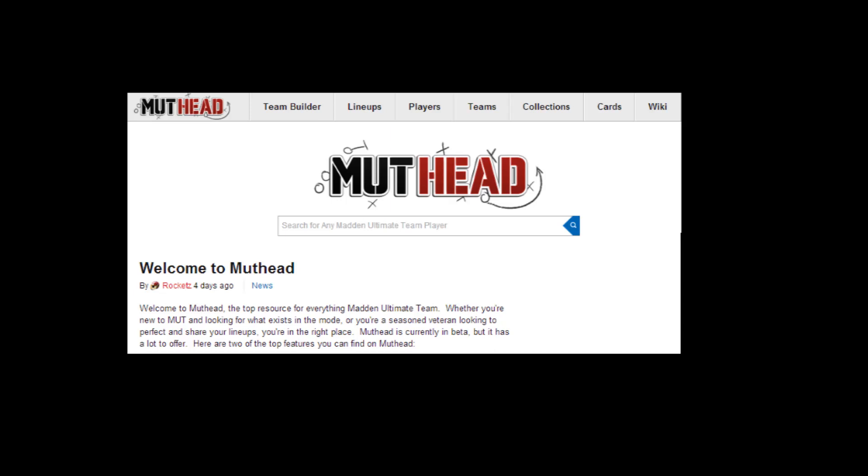As always, come check out mudhead.com — you can look at every card out there and see which ones will help your team. Build your own team with the team builder app; it's a great way to improve your Madden Ultimate Team experience. Come check us out and join the community — we'd love to have you. Alright guys, this is Dark Alpha, thanks for watching.